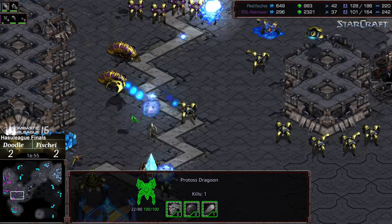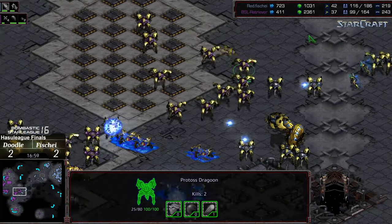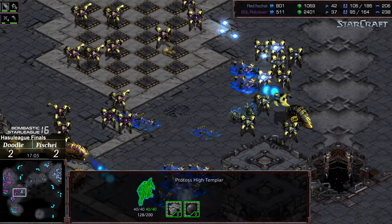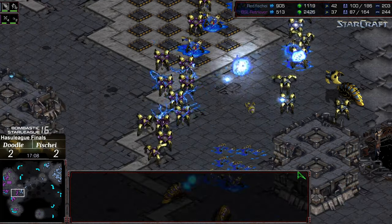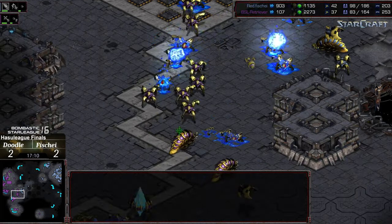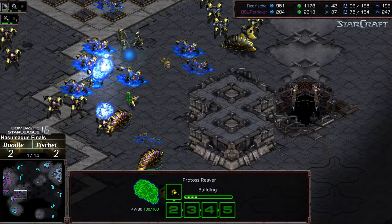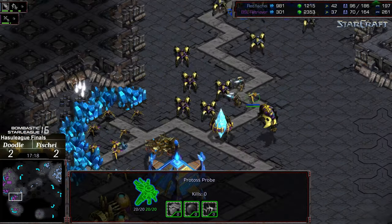Plus one weapons upgrade has finished for Doodle. Two reavers joining, and Fisheye somewhat scattered. Psi Storm will be in operation momentarily but is coming to this fight rather late. One big Psi Storm drops, then a second one drops — but that is going to be it. Doodle looks like he's going to be able to fend this off. Battle probe walking up. One of the reavers gets taken out.